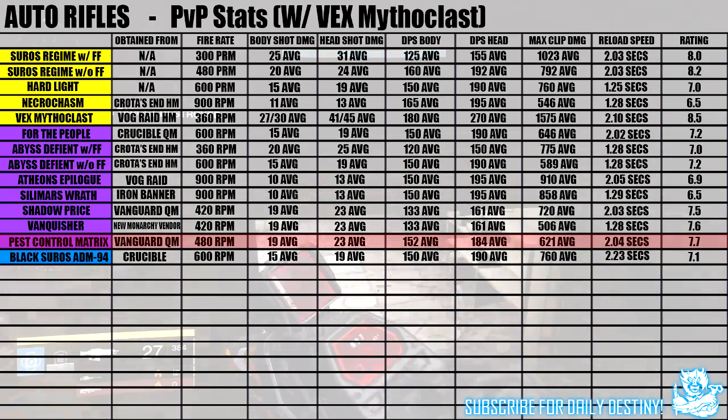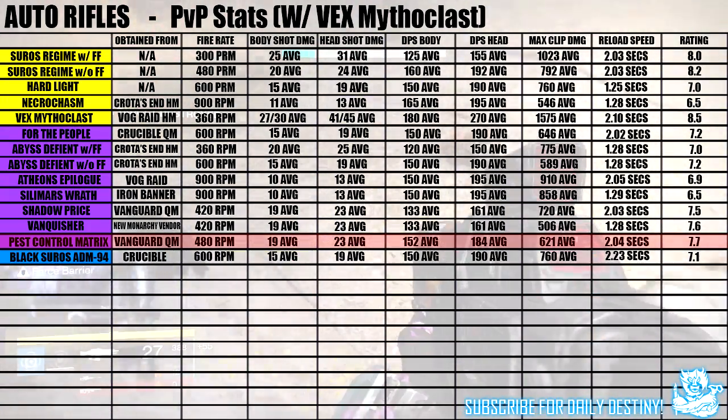You can see the Pest Control Matrix highlighted in pink, and above it are the Vanquisher and the Shadow Price — the two weapons most similar to this one. All three do the same damage output, but the Pest Control Matrix has a faster fire rate, meaning it does more damage per second to both body and head. It has a slower reload, but still a higher DPS output. It hasn't got quite the accuracy of the Vanquisher or Shadow Price, but the accuracy isn't bad at all. I rate this 7.7 out of 10 — these ratings are my personal opinion.